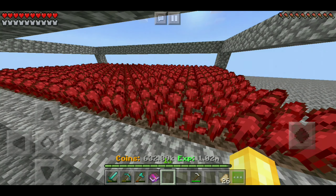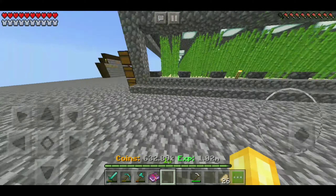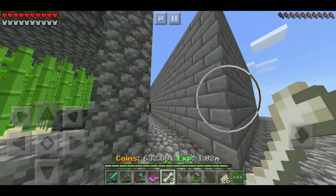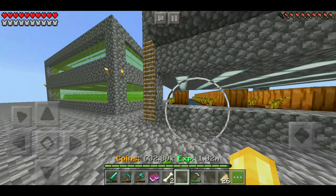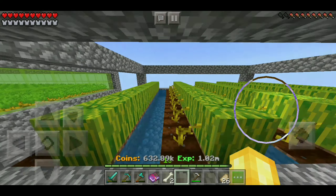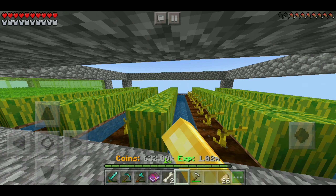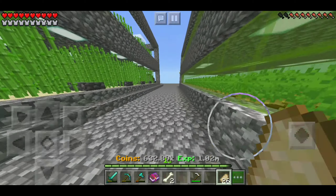We now have a Nether Wart farm which makes about 5k per harvest — it's decent. We've got some bones here which we're going to need for later on. Over here we now have a second floor to the pumpkin farm, with melons on the top floor. Melons are horrible money by the way, so I do not recommend. I just built one for the sake of having one.